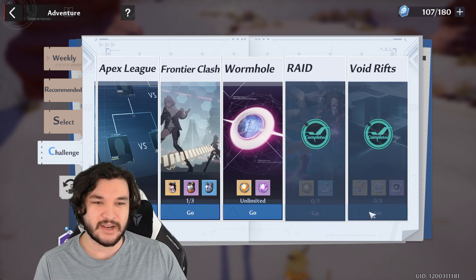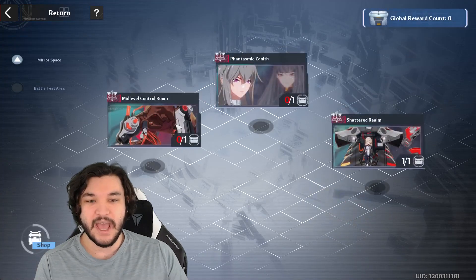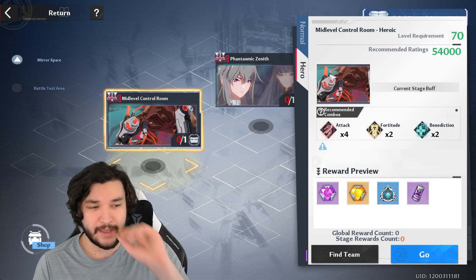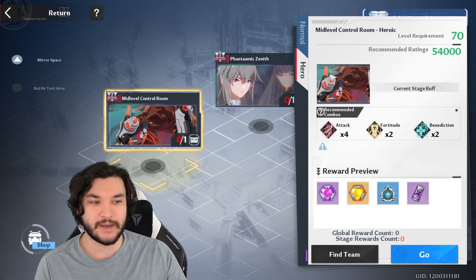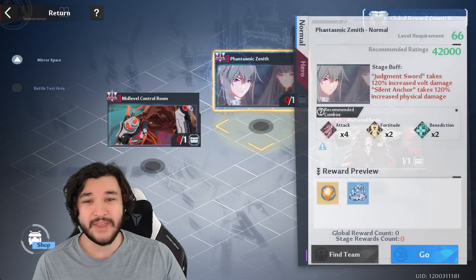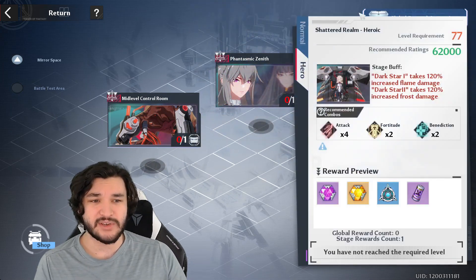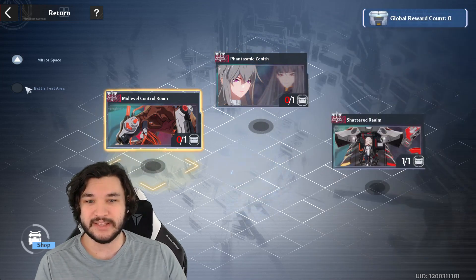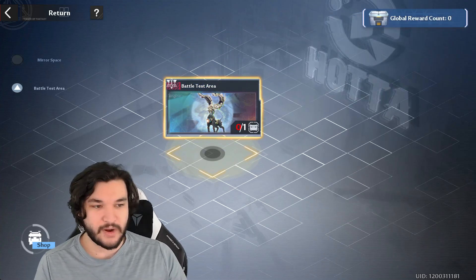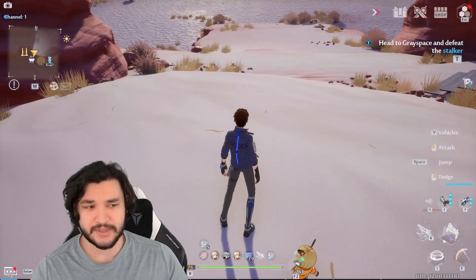The next thing isn't specifically tied to level 75 but I think a lot of people are missing it — and that's heroic raids. I knew heroic raids were in the game but I didn't know where to find them at first. You have to go hit the heroic tab to get the heroic rewards. You can currently only do two heroic raids; the next one unlocks at level 77. Make sure you also do the normal raid for the battle test area — it's very simple but worth noting.